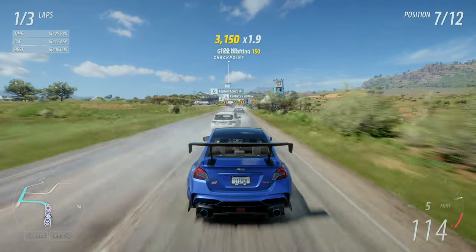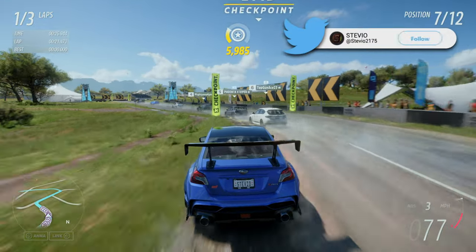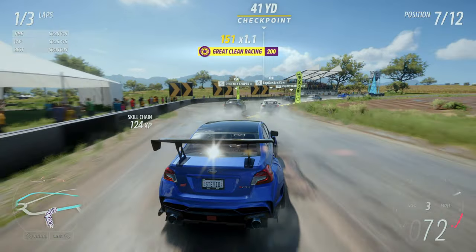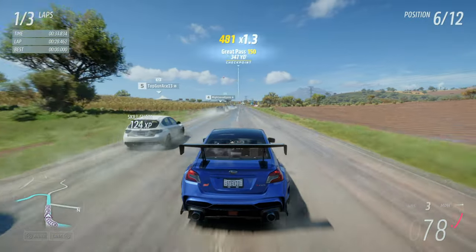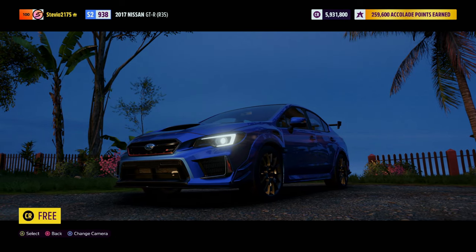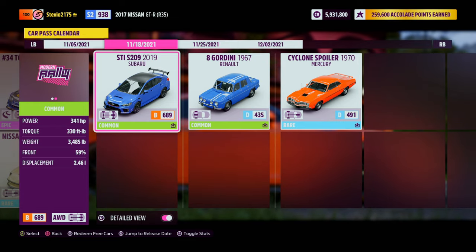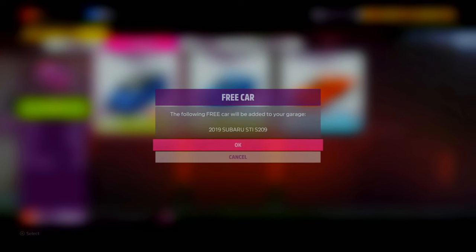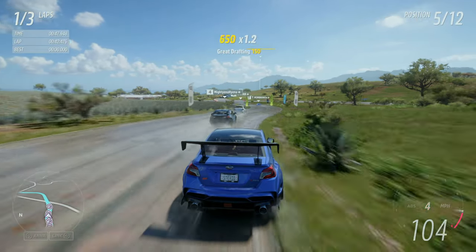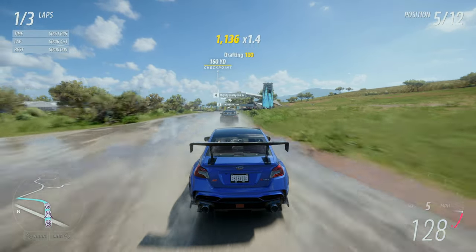First things first, and to be clear, this is a car pass car. So unless you bought the car pass, or happen to have the deluxe or premium editions of the game, you cannot get this car. Now you can either go to the auto show and buy it for free there, or you can go into the car pass tab, which I recommend. At the bottom left you can see 'redeem available cars' — it'll add it right to your garage. And regardless of how you do it, just like any DLC car, you get it free one time in game.